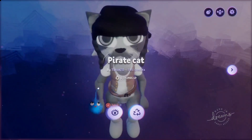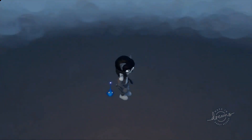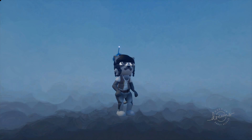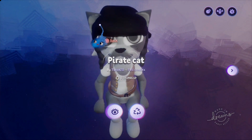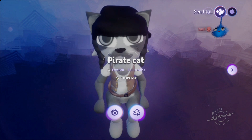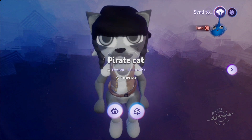So — Pirate Cat. Let's have a look at Pirate Cat. There's Pirate Cat. We like the look of him and we'd like to save him in our favourites. So you come out and exit creation until you get to the cover screen. At the top you'll see Follow Creation, Send To, and Report. We want Send To, so we're going to click on that.